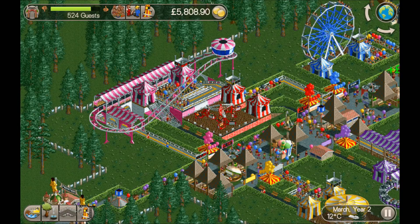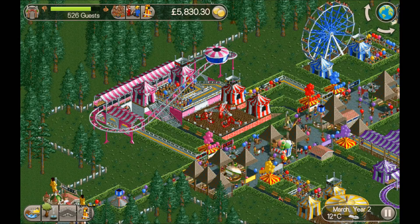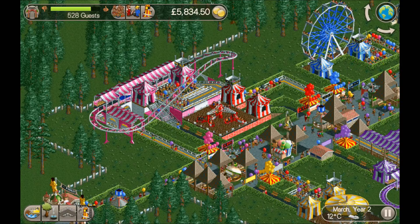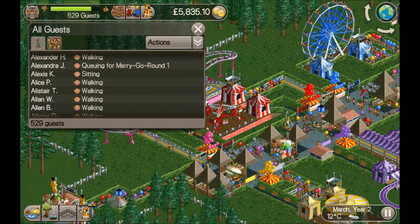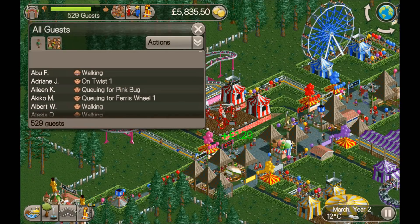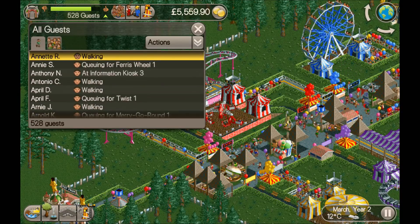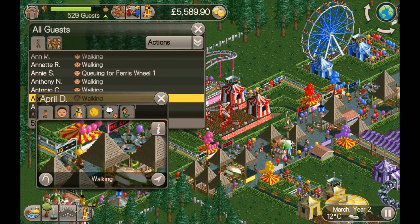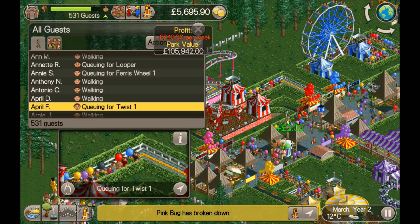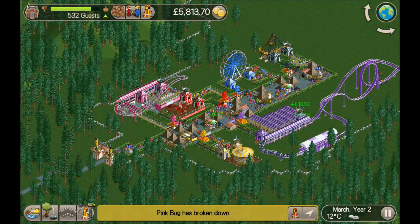Wait - that is an observation tower car on a junior coaster! I have seen it all now, that is amazing! Where's she gone? Let's have a look - I can't find her in the alphabet. There she is - April F. - queueing for the Twister at 10 point something. I'm not surprised she's queueing for that!